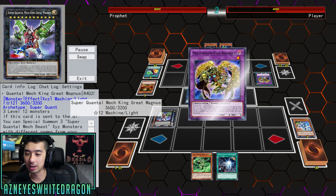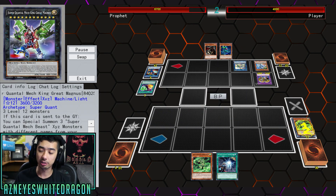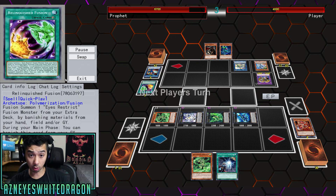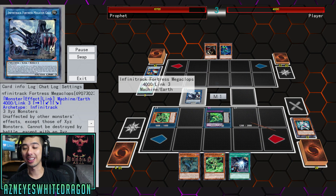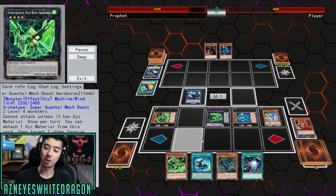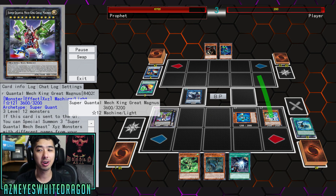He's going to activate King Great Magnus' effect to bounce that card back. On top of that, when this card has six materials, you have basically a Thunder Dragon Colossus effect where your opponent cannot add cards from the deck to their hand. But when this card goes away — in this case the opponent used Millennium-Eyes Restrict to absorb two things — this card has 4900 attack. We come back with a Snatch, deal with the Infinitrack, absorb his Millennium-Eyes Restrict. That's solid recovery, getting out a bunch of monsters to go for the big boss again.